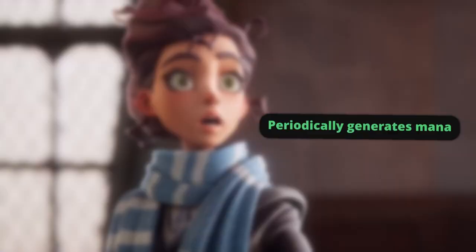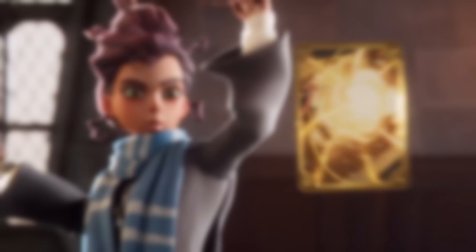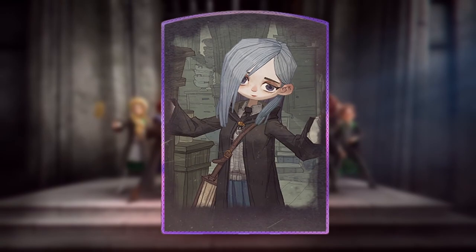Completing our deck are Pogno, Incendio, and the Monster Book of Monsters. Their role is to eliminate unwanted opponent summons or neutralize spells like Nebulus. As for our partner cards, we have Ivy, primarily included to counter opponents' Ron, Cassandra, or Hermione.